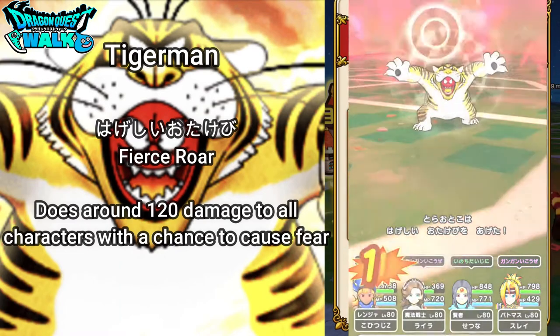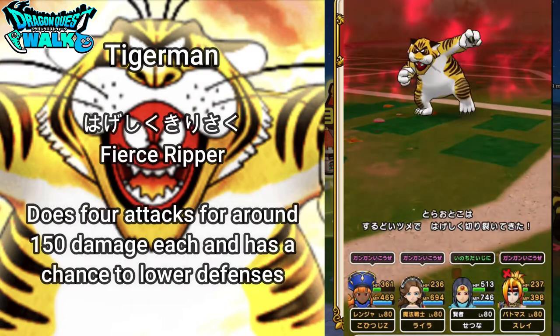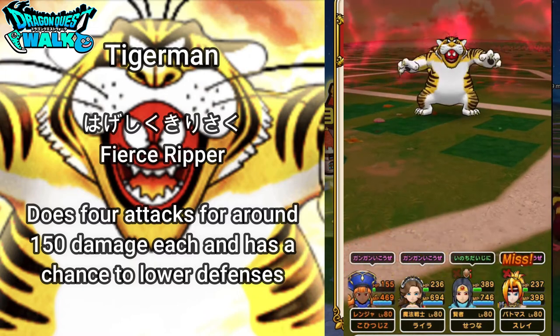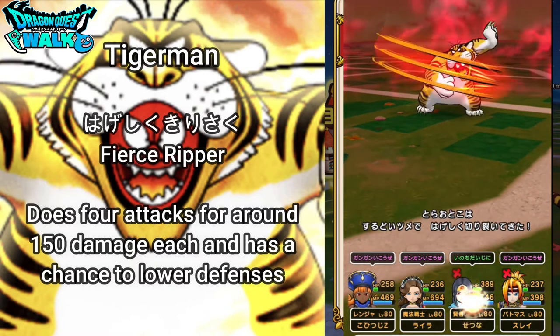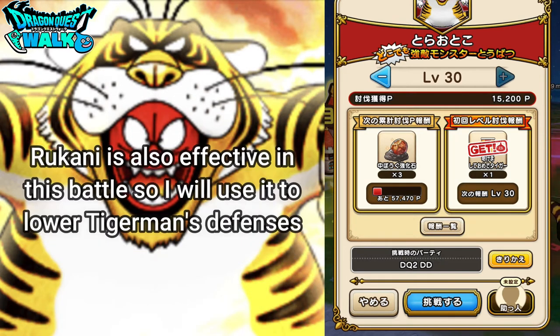Then he's going to have Hageshi Otokebi, which is a Fierce Roar. That does around 120 damage to all characters with a chance to cause fear. Then he's going to have Hageshiku Kirisaku, which is the Fierce Ripper — that does four attacks for around 150 damage each. Because he has the Fierce Roar, Protective Shield is actually going to be very effective for this battle, protecting yourself from getting feared. Also, Ryukani does work on him, so I will try to use Ryukani when I can to do more damage.